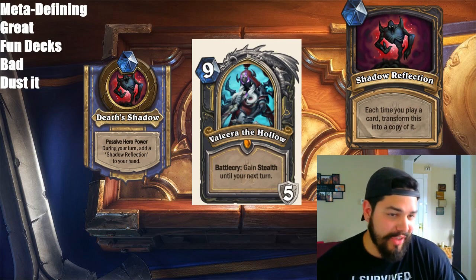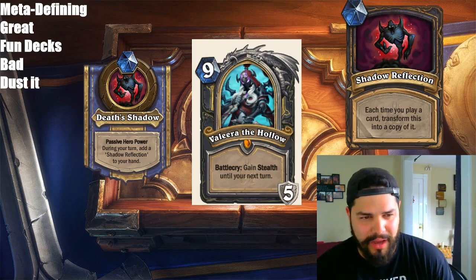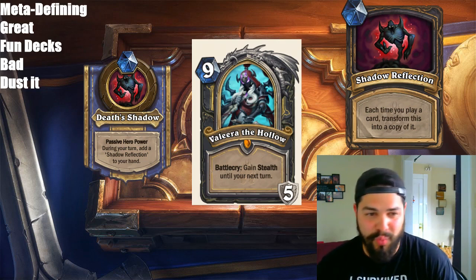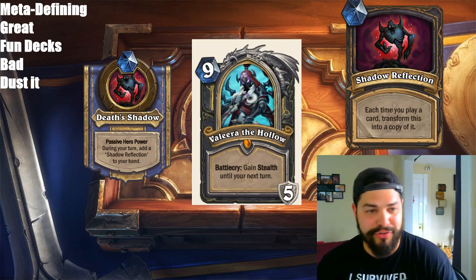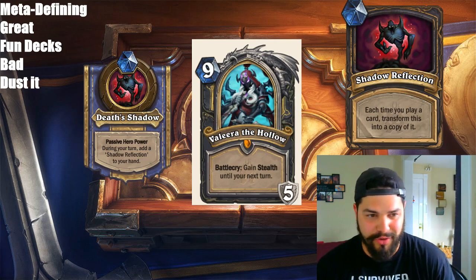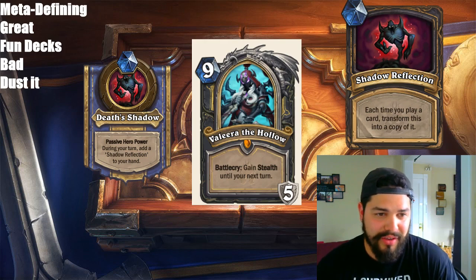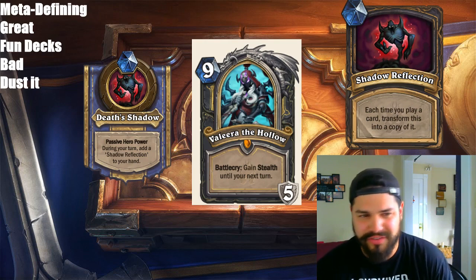I think this card is actually quite great. The fact that it is 9 mana is the problem I see — basically the only reason why I don't think this card will be meta-defining. You have stealth, so it's kind of like a one-turn Ice Block, which is very powerful. Make sure you don't attack when you're stealthed — do the attack first, then play Valeera the Hollow so you're still stealthed. Because just like a Stranglethorn Tiger, if you attack, you lose stealth. I see a lot of play from this card coming out, but I'm not sure if it's going to be meta-defining just because of that 9-mana slot — 9 mana is the clunkiest of all.